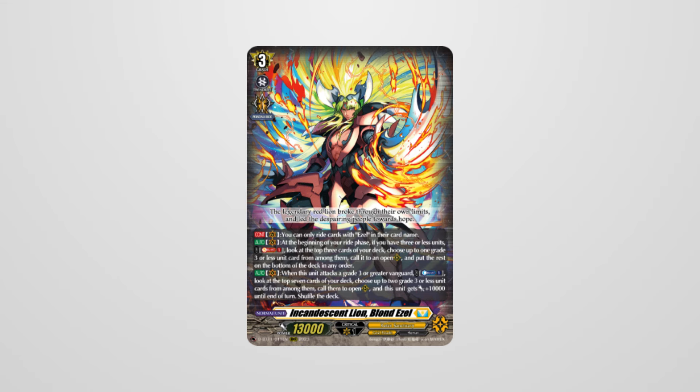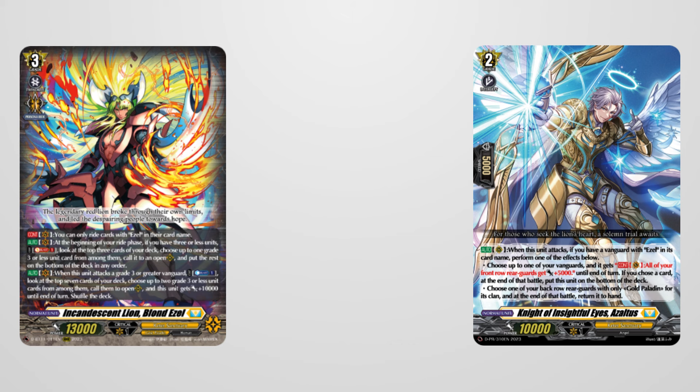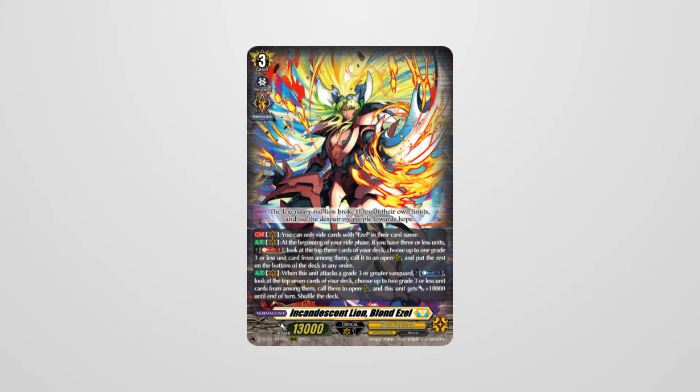Moving on from Minerva, we have Ezel. The Gold Paladins kept their ability to rush, with Ezel being able to skip from Grade 2 to Grade 3 as early as your opponent's Grade 1 or Grade 2 turn — meaning your opponent has to deal with a Grade 3 one or two turns earlier than expected. If they survive the rush and get to Grade 3, Ezel allows you to perform five attacks. Ezel also received a promo recently that gave the deck more power and the ability to return rear guards to hand, meaning you can keep some extra cards in hand or give some extra power. Ezel is a high-roll deck, so don't expect to win games consistently, but you can beat even some of the strongest decks by rushing them out of the gate.